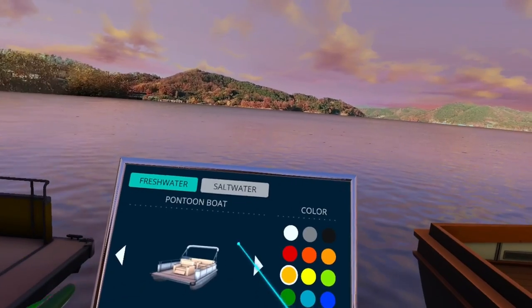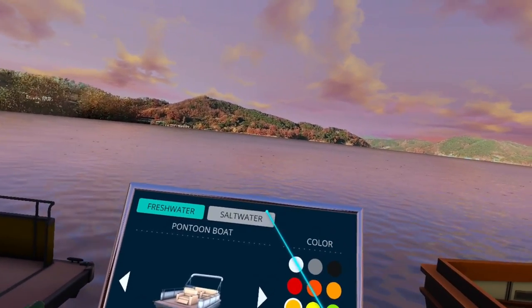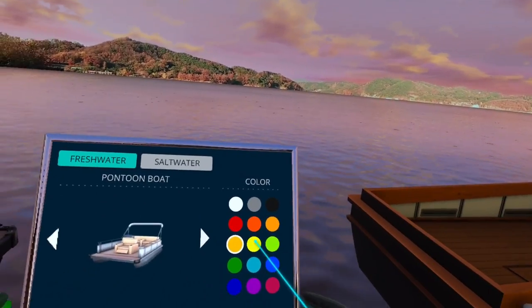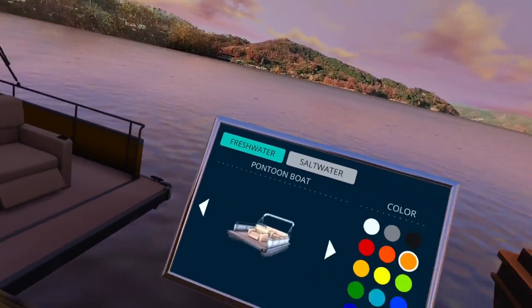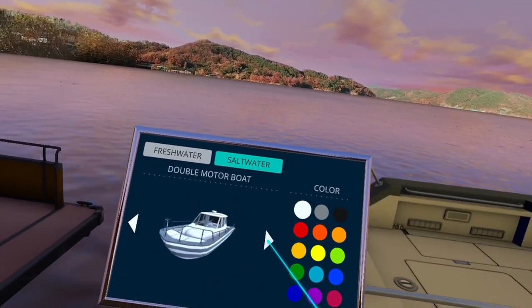So that's how you change your boats. Then when you go to a location — either freshwater or saltwater that requires a boat — you'll be on that boat. Let me go ahead and change my color. I like to use that yellow color for my pontoon boat — it's kind of neat. And you will be on that boat.